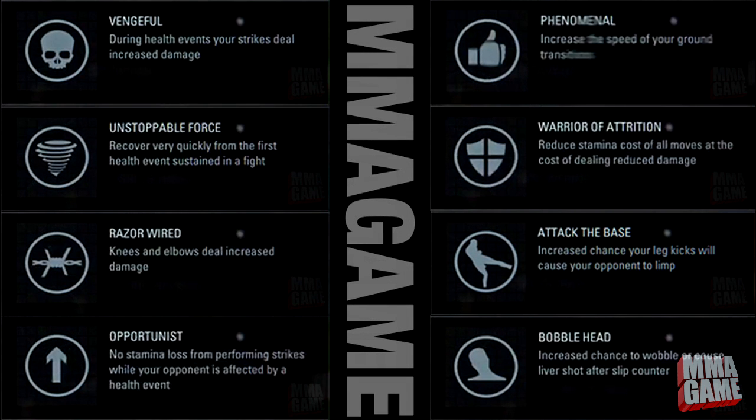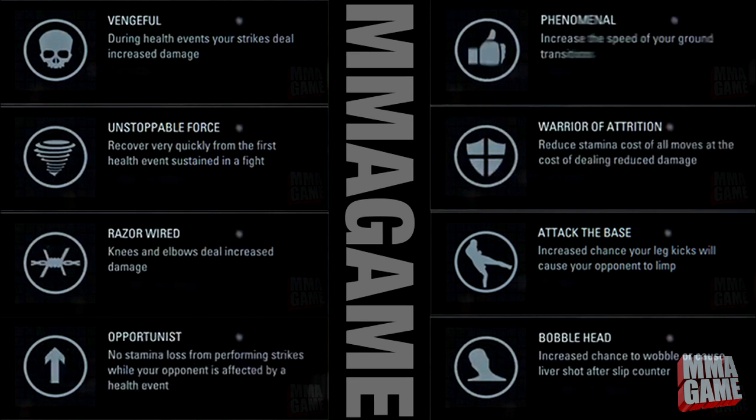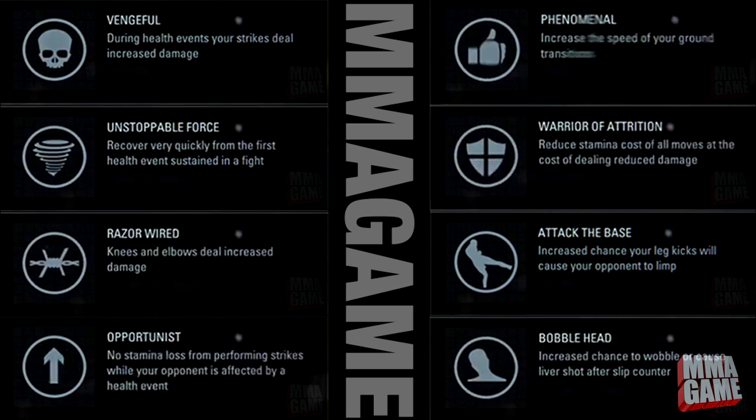Next we have Vengeful — during health events your strikes deal increased damage. What is a health event? If I were to guess, it'd be like if you're rocked, or you get hit with a leg kick and grab your leg, or a body punch makes you wince. So if you get rocked you can throw a punch back and it'll do more damage — I really love the idea behind this one. Next is Unstoppable Force — recover very quickly from the first health event sustained in a fight. This one works faster but only for the first health event, so it doesn't seem as useful to me.